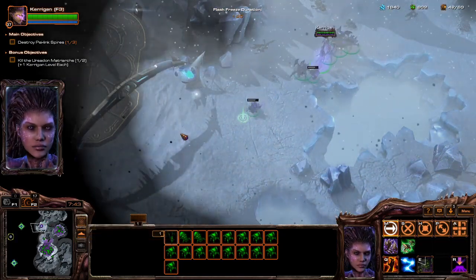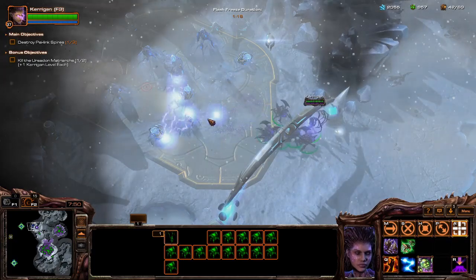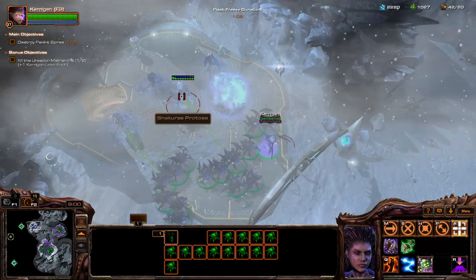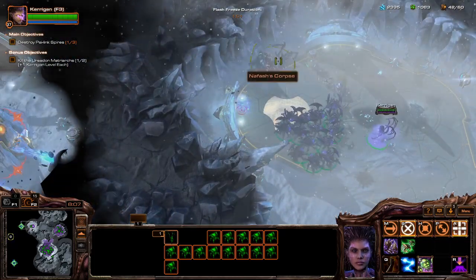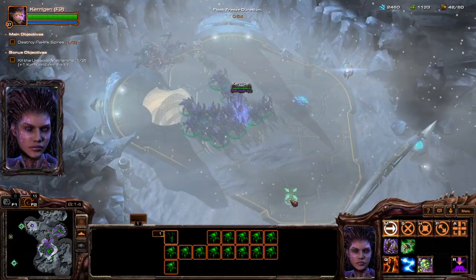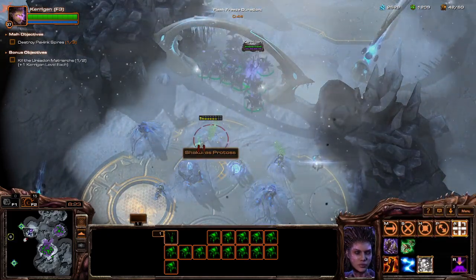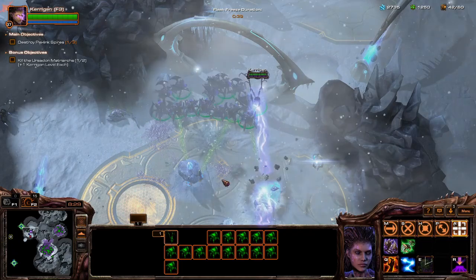Now — press our advantage, destroy the Protoss. Let's do this. I can't fight back at all while I'm just frozen solid. Nafash's corpse — I didn't have much hope of finding you alive at this point. The Protoss will pay many times over. Now we know what happened to the Brood Mother. We adapt, kill, swarm — that's the way of Zerg.